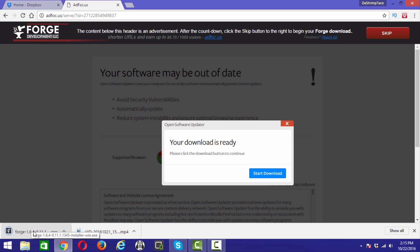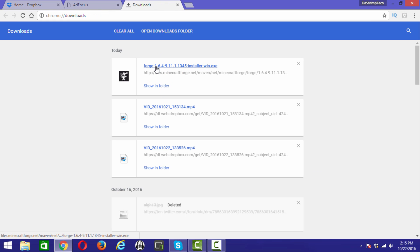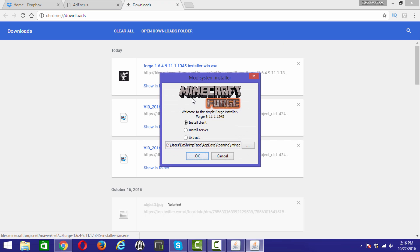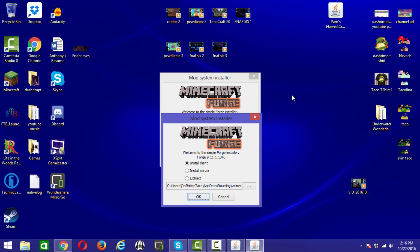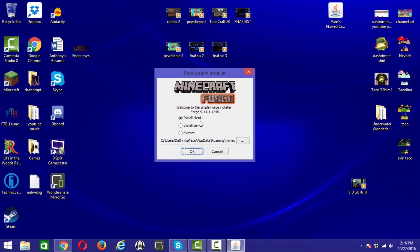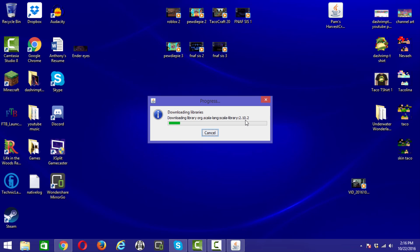Once it's downloaded, go to your downloads and double-click on it. It'll bring up the Minecraft Forge simple installer window. When it does, make sure you select Install Client and click OK. Then it'll install — I'll be right back when it's done.